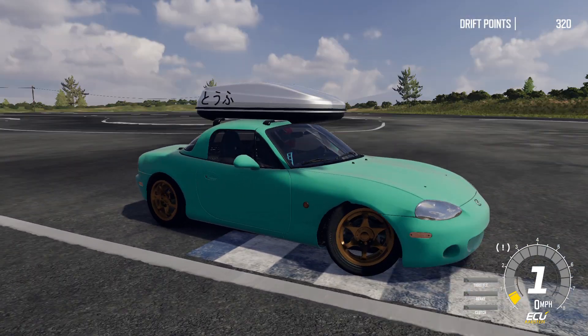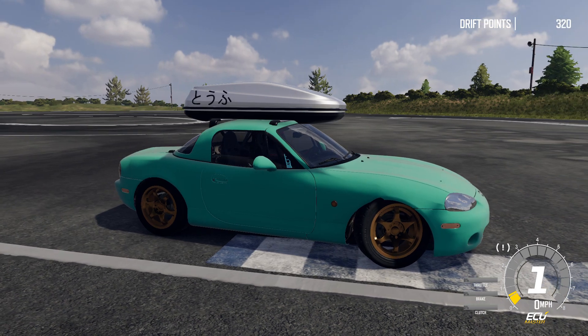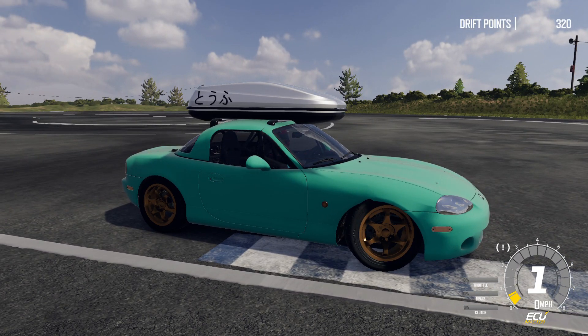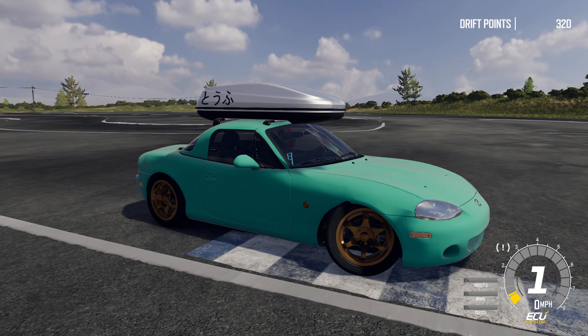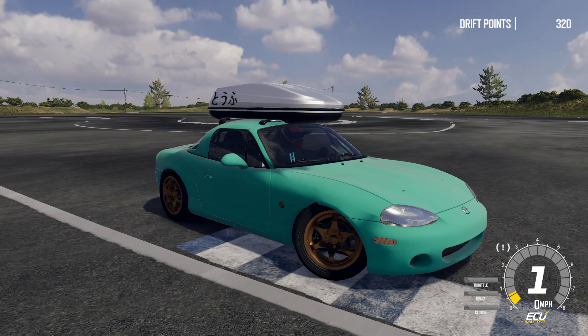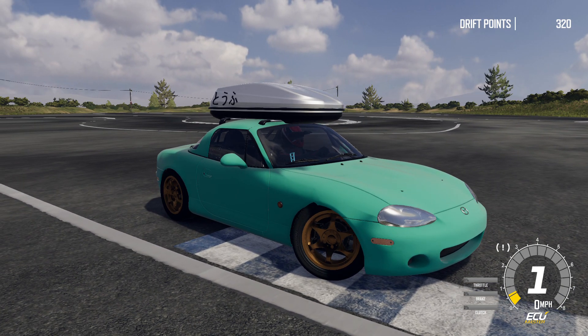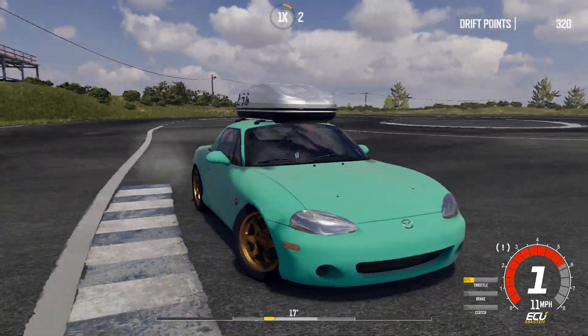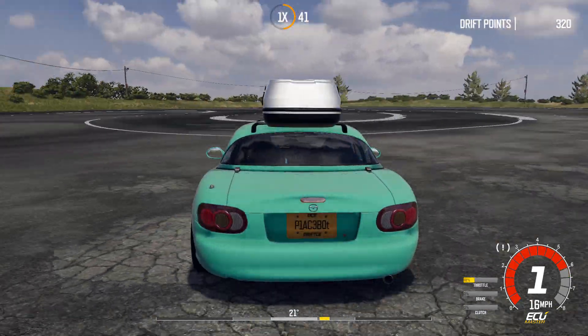Just like Gran Turismo 6 made you pick the Fit — whatever. But what really caught my eye besides the drifting was the customization. You can look it up in other videos, but you've got the garage view — it looks like you're actually building the car yourself, and it gives you a decent budget. This is the little MX-5 I've got so far.